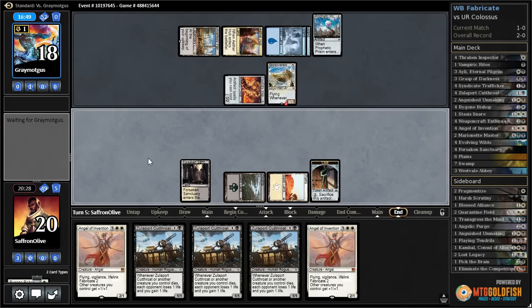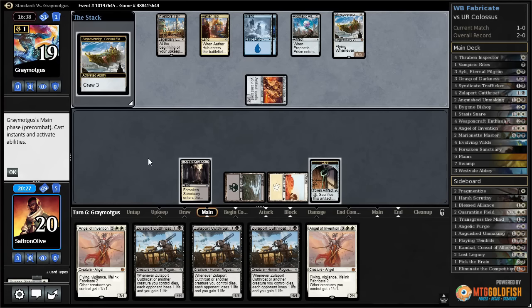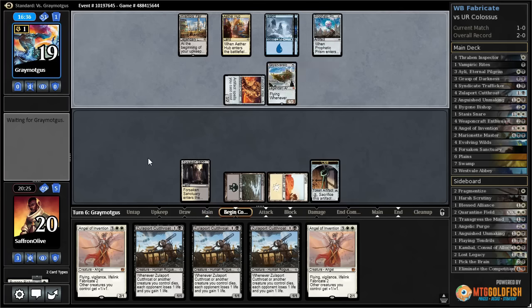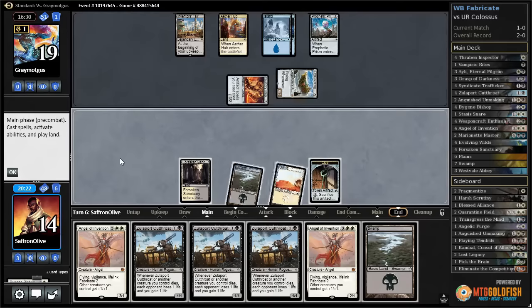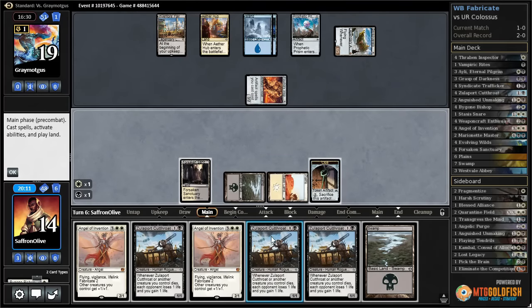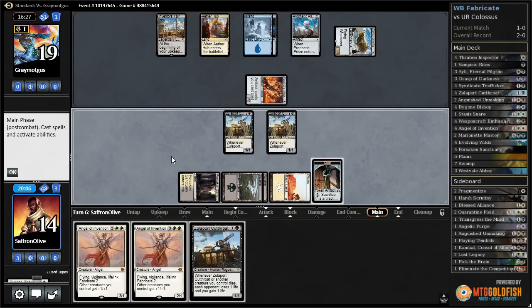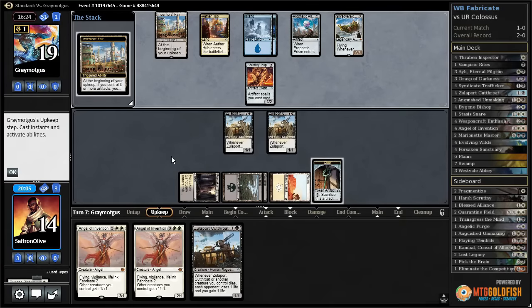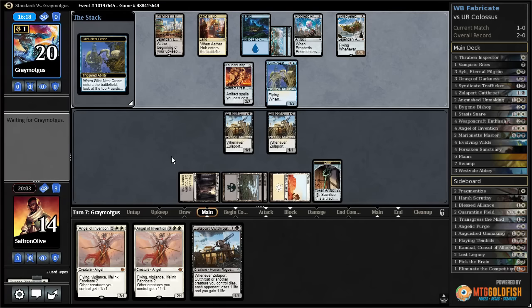We draw a removal spell — but then we accidentally attack into Sky Sovereign. The good news is it was going to die when our opponent attacked anyway, so we didn't really lose much. Still looks bad though because our opponent is just going to attack with Sky Sovereign and shoot down our creature. We draw land, so we play Zulaport Cutthroat and pass. We're just going to die to Sky Sovereign in the air while our opponent is gaining life.